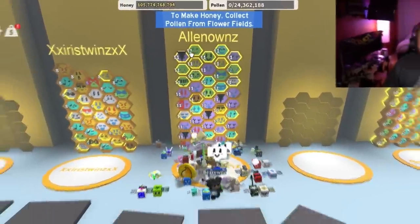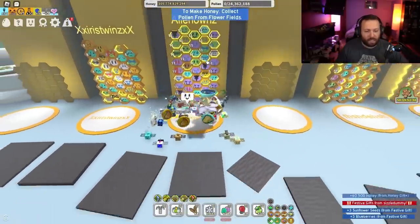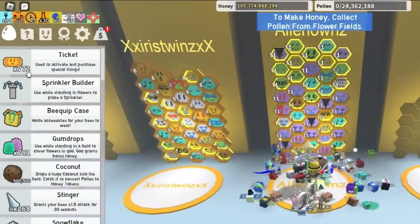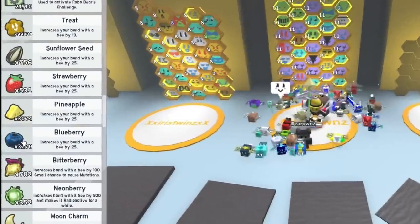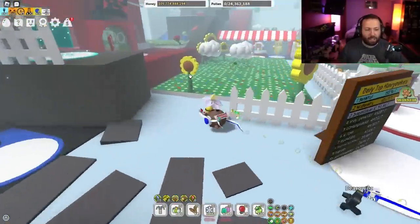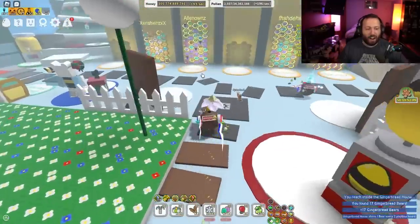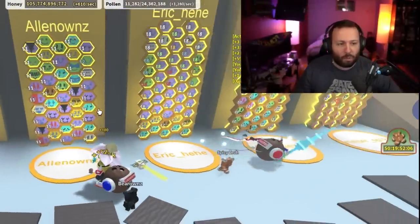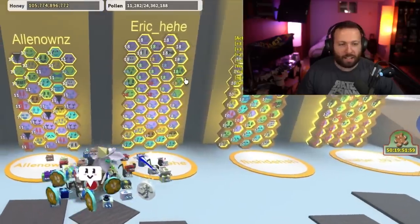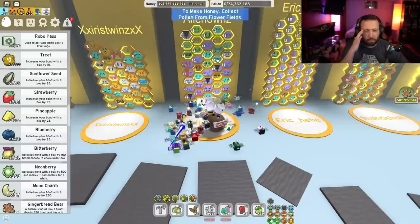I gifted almost all my bees — I think Cobalt is the only event bee that I did not gift, which is probably what we're going to try to gift today. We have 772 tickets. I have blueberries, strawberries, and sunflower seeds, and I'm going to go get some gingerbreads and press my luck to see if we can get it without having to spend honey on tickets. I don't have my Boy Bee gifted yet — I have Tadpole, but not Boy Bee.